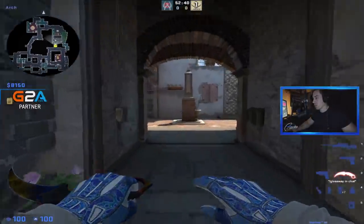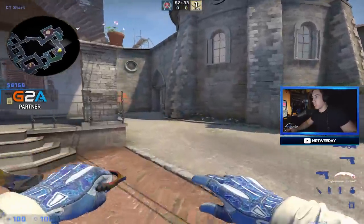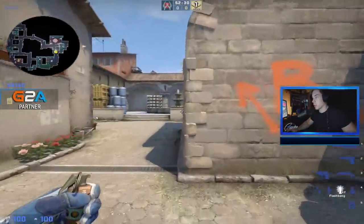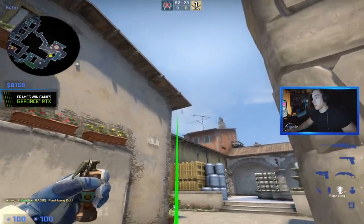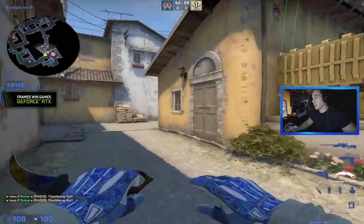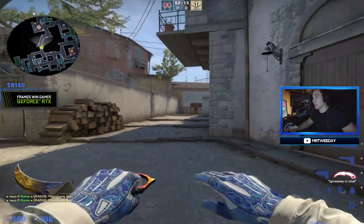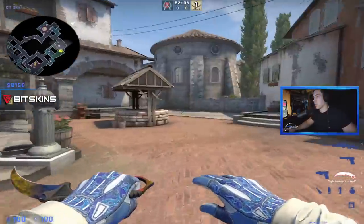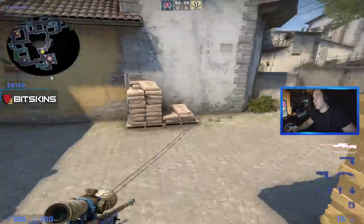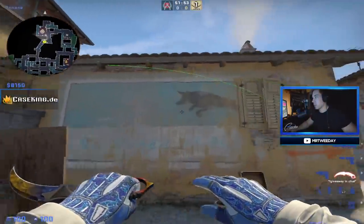Let's start with utility usage — smokes and flashes on the CT side. On B banana, you should definitely know the Fallen flash. You just crouch here, aim a little bit below the antenna, and throw. That flash is very good for a banana peak — if people are running down banana they're blind. It's a great support flash if someone has a good spawn near the orb and wants to run up for a peak.